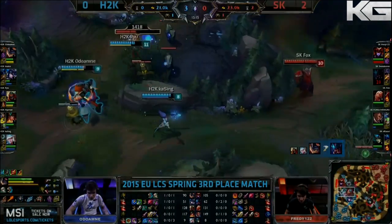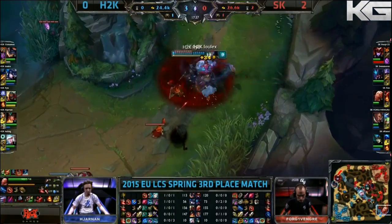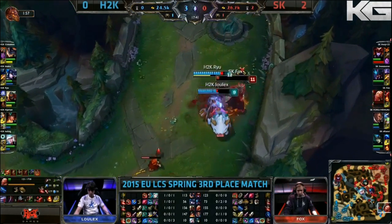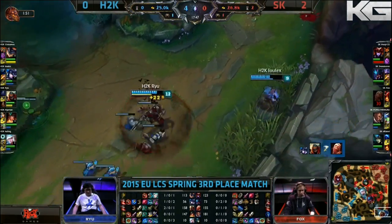Fox moving in now. Waiting for someone to show up. If they stun, they can't pull. They got it. They're going to commit. He still does the pull, but they have enough damage to take him down. They do as he burns away. Ryu picks him up and steps back. Clean kill.